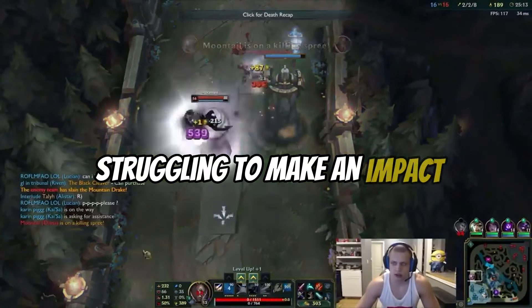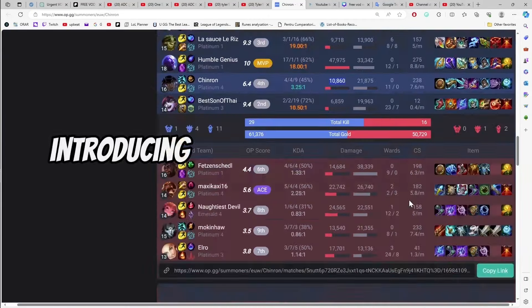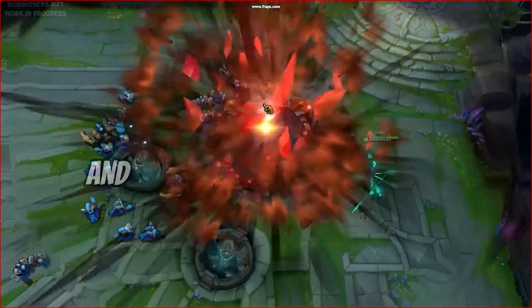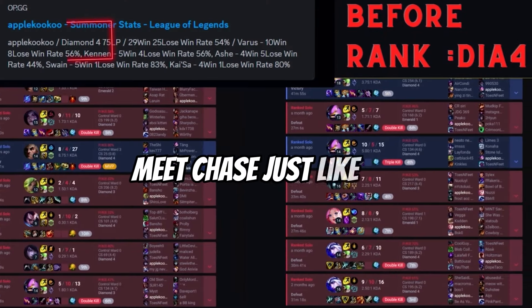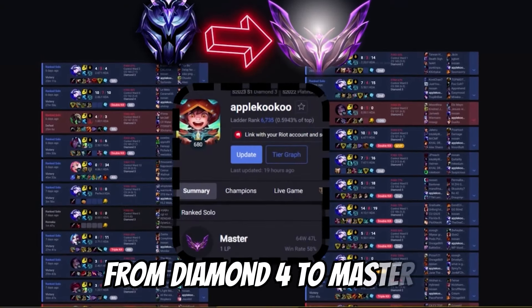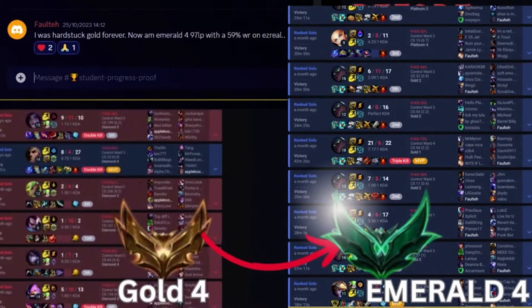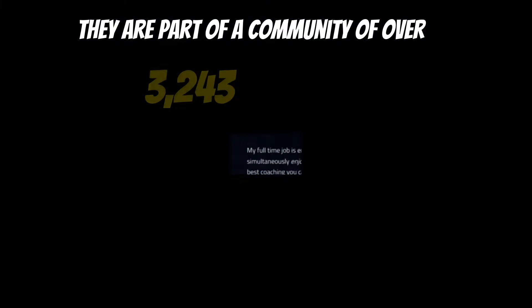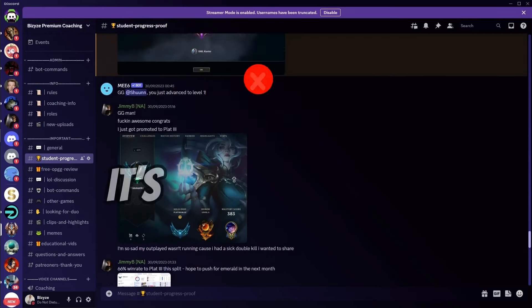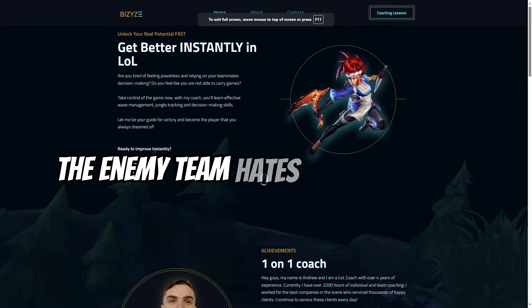Are you an ADC main struggling to make an impact in your games? Is your damage output disappointingly low, leaving you feeling frustrated and powerless in the role you love? Introducing our specialized coaching program designed to supercharge your AD carry performance. Imagine a world where your damage, decision-making and farming skills are 10 times better. Meet Chase — just like you, he was once stuck, facing low damage and inconsistency. From Diamond 4 to Master. And here are Jordan and Brett, both transformed into formidable AD carries after coaching. Over 3,243 players have benefited. Visit vzai.com, book your coaching and become the AD carry the enemy team hates to play against.